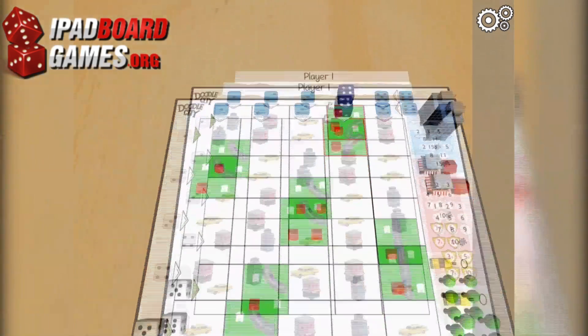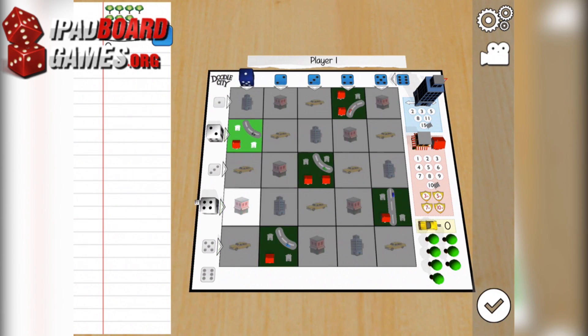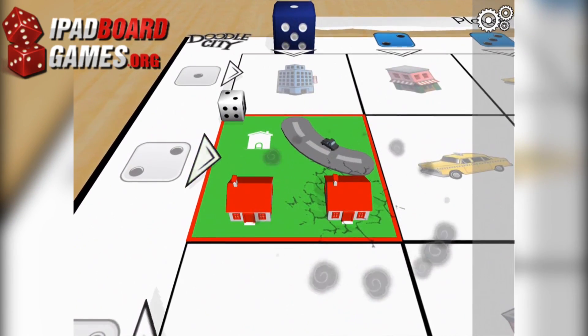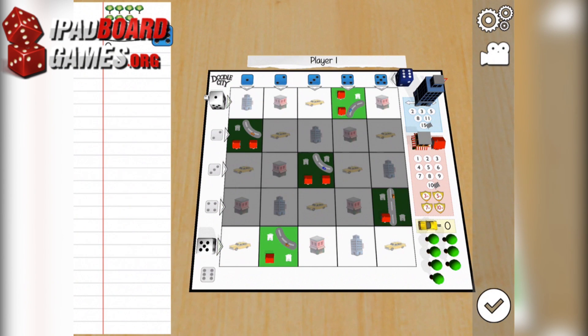DoodleCity shares DNA with Suburbia and 18xx Crayon Games. Each player is presented with a grid representing a city, and draws lines on the grid to connect various buildings. Each game begins with five squares pre-populated with one or two houses each, and one random road segment already drawn.